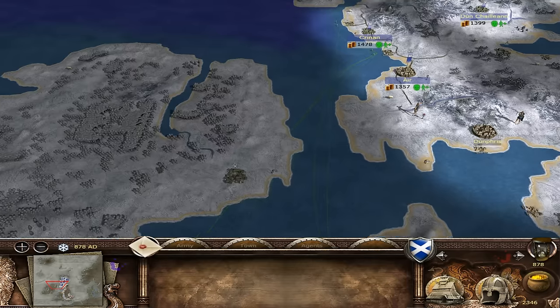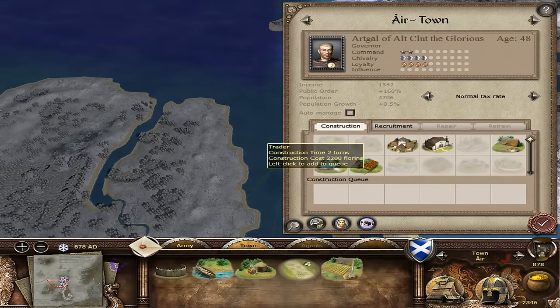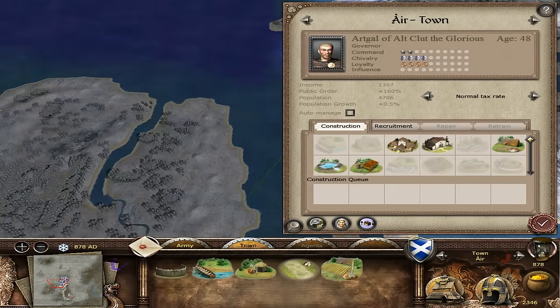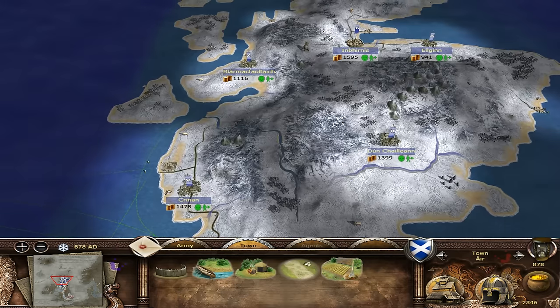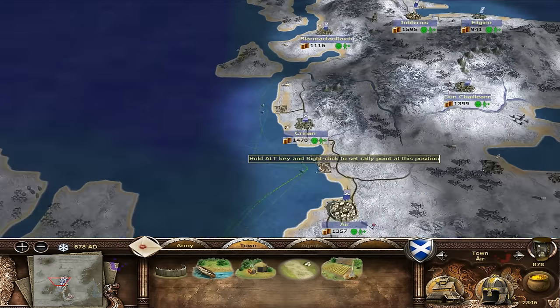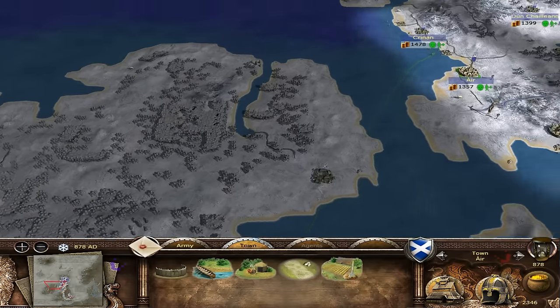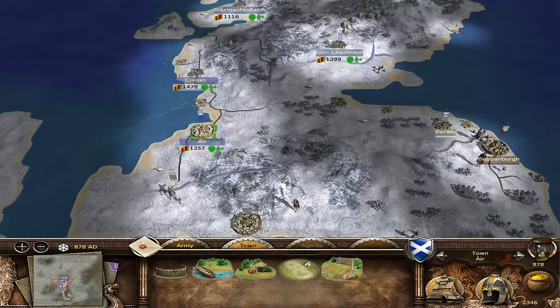Ideally we'd like to try and get across to Ireland, but we've got no way of building ships just yet. A trader would be of benefit to us. We want to try and get the slipway built. When we get to about five thousand, we'll start saving and probably try to get a ship so we can get across to Ireland, start trading with the Irish, maybe even get an alliance - and that'll allow us to go into Europe.